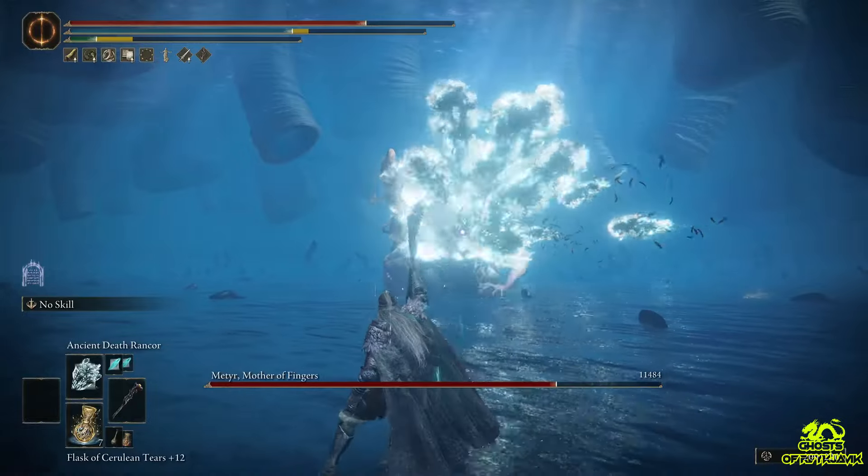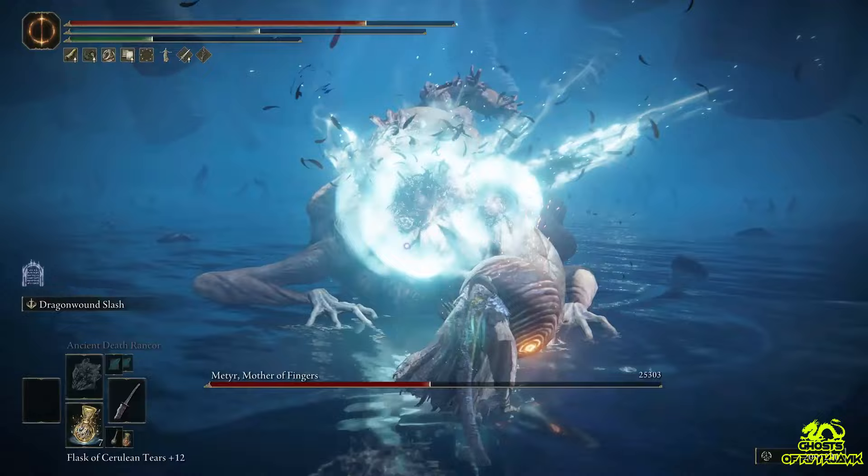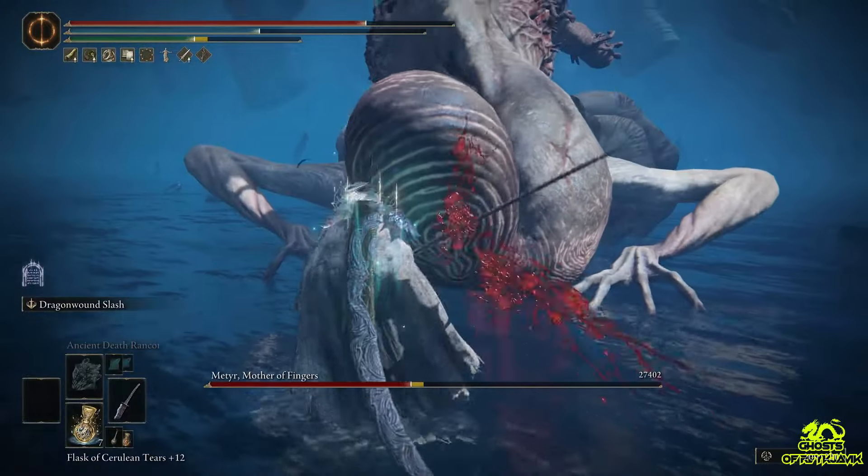And you will be amazed to see the effect of this spell on this boss. Let's look at the amount of HP we are taking up — just look at that, she is staggered and it's time to blow her up.